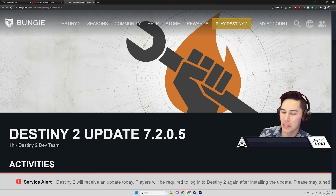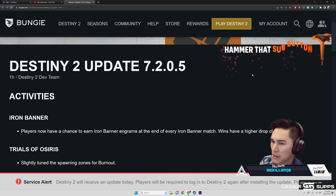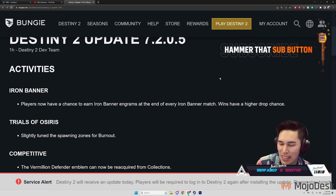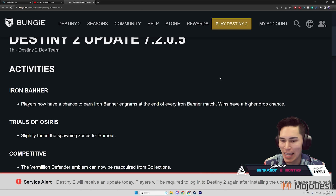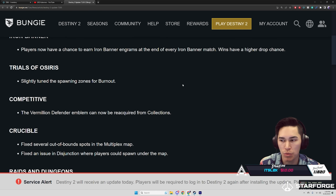Patch notes — we actually have something; I was expecting this to be like two lines. Destiny 2 update 7.2.0.5: Activities — Iron Banner. Better players now have a chance to earn Iron Banner engrams at the end of every Iron Banner match. Wins have a higher drop chance. Trials of Osiris: slightly tuned the spawning zones for Burnout.